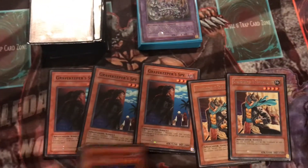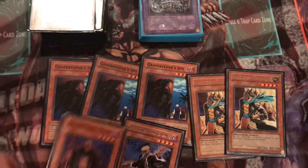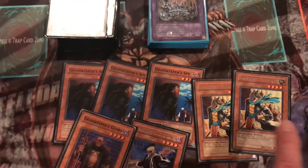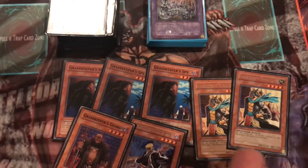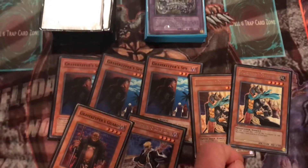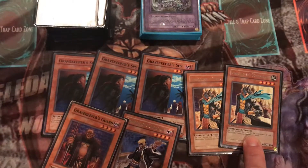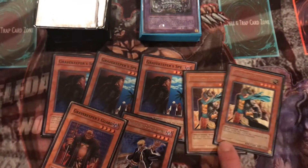There's a lot of options and resources you can use. Commandant's effect is you can discard him from your hand to add one Necro Valley field spell from your deck to your hand. And if Necro Valley's on the field, this becomes an instant 2100 attack point level 4 monster, so it's really good.